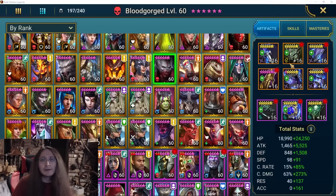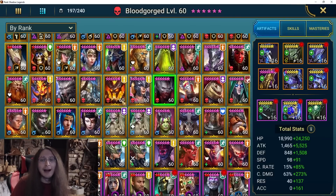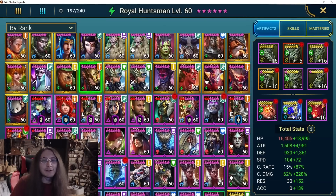What's up guys, I'm gonna test a few different champions today again and quickly show the builds. Maybe if some of them work out I will go into more detail, but basically I built several champions. I have one Royal Huntsman in 6-piece Stone Skin.